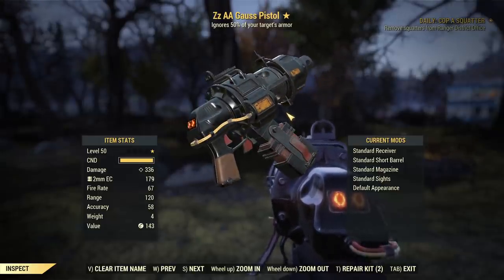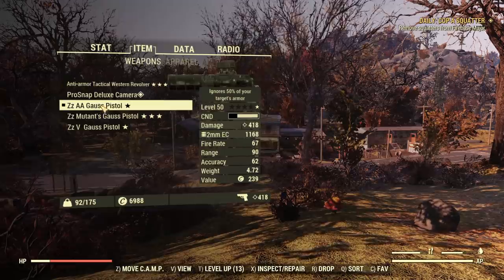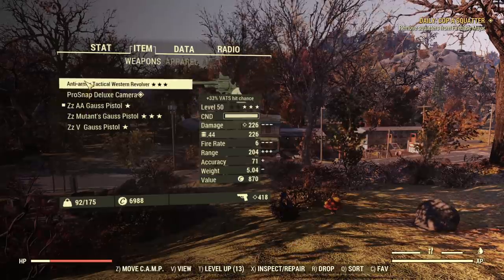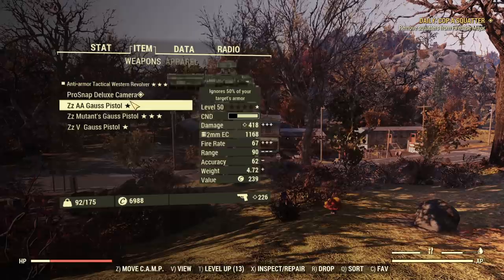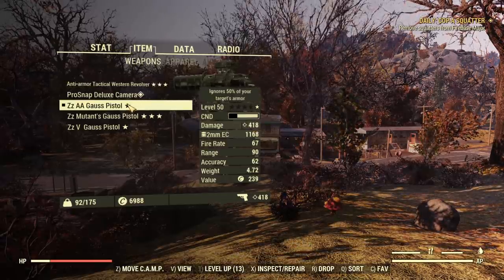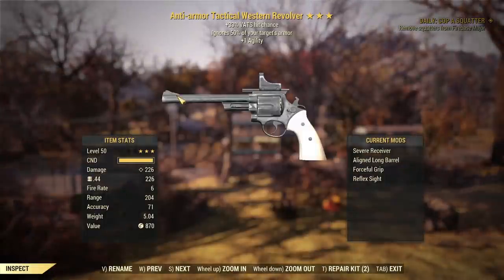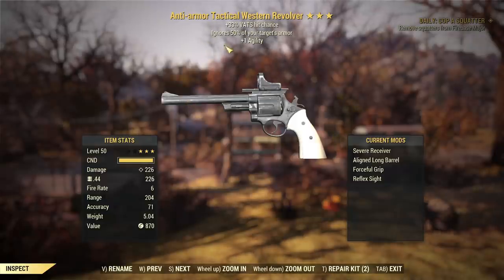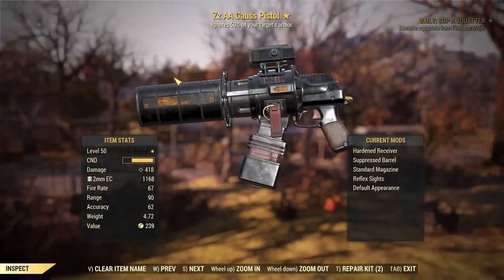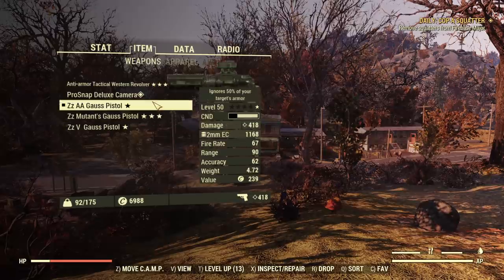First we focus on possible modifications. To quickly show the damage compared to the biggest competition: the Gauss Pistol is doing 418 damage and it's anti-armor. Compared to an anti-armor Western Revolver that is also fully modified, it's only 226. Basically the Gauss Pistol is almost double — and this is a one-star Gauss Pistol versus a three-star Western Revolver with only anti-armor and nothing affecting raw damage.